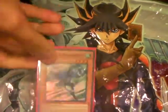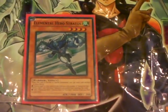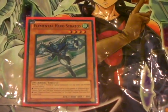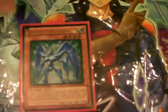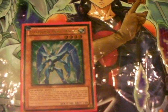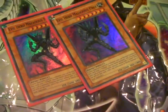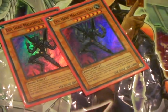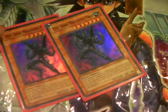First up in the deck is my Elemental Hero Stratos. Yeah, you pretty much have to run it now. I love him — if I could run three, I would. I would marry him. And next up is my Elemental Hero Prisma. He's good for fusion and stuff, which is basically what this deck is all about. And then we got two Evil Hero Malicious Edge. He's a piercer, and with Infernal Prodigy he's pretty much easy to get out. Plus his fusion is great. I love it.